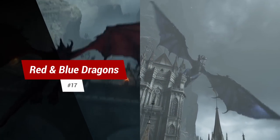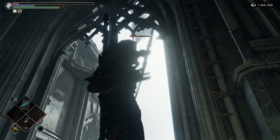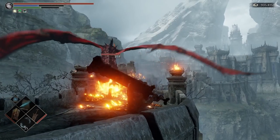Tip 17: Red and Blue Dragons. Both the Red and Blue Dragons in World 1 can be killed. You can snipe them both from safety, and even slay the Red Dragon with melee attacks from the start of the Lord's Path.